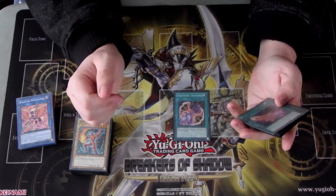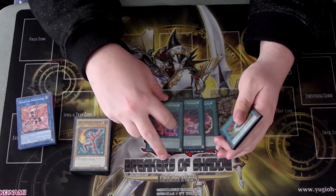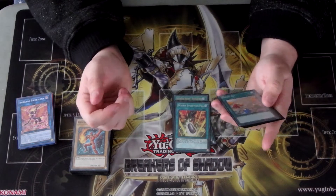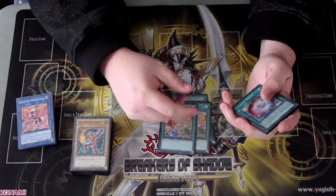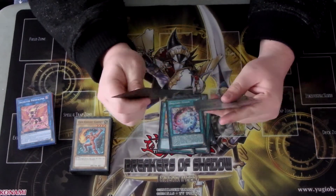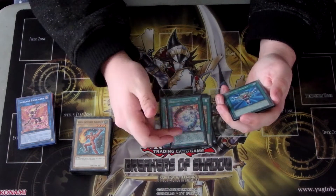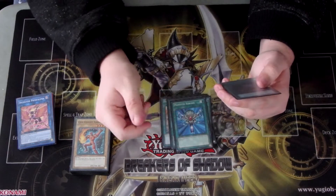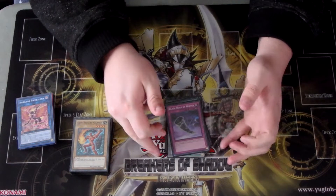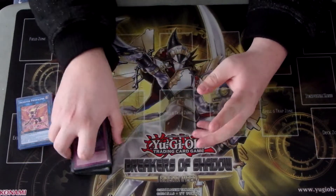Next up there's one Inzektor Axe Vectorhawk, which should come out for another copy of Inzektor Sword - I currently have two of those. One Double Evolution Pill for the Dinosaur engine, two Fossil Digs to try and get to that engine. One Brilliant Fusion - it's at one now, and honestly one might have been the way to go for this deck because you don't really want to open it in your hand. One Monster Reborn, one Foolish Burial, and one Black Horn of Heaven for a little extra deck monster stopping power.